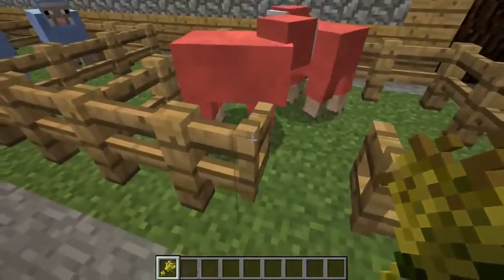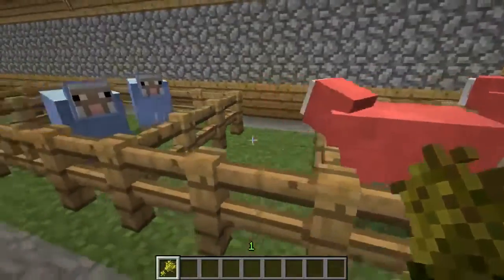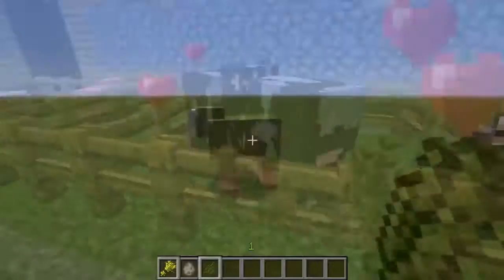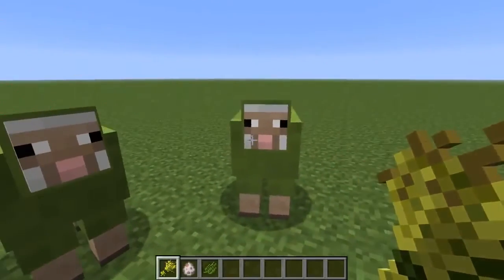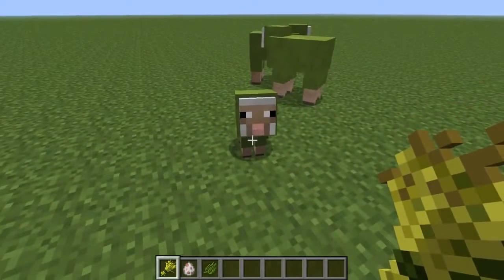Now before, dyed wool was pretty difficult to access because you had to find all the specific dyes for that type of colour. But now it's like duplicating that dyed wool, because you can dye two sheep's wool using one of the dyes. In this example I'm using the lime green dye.